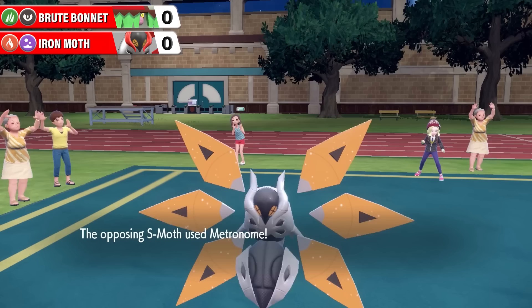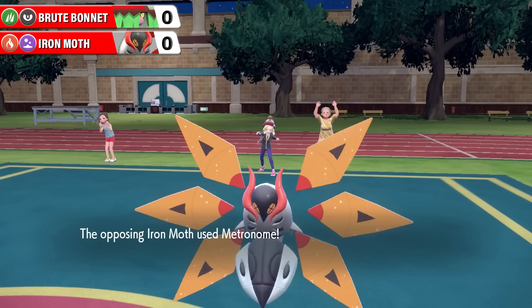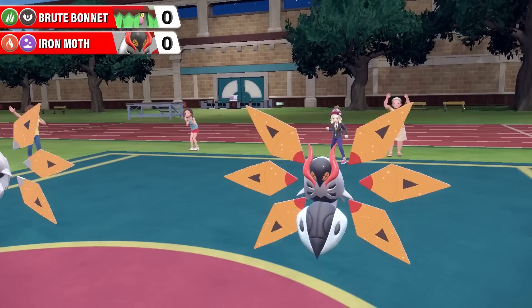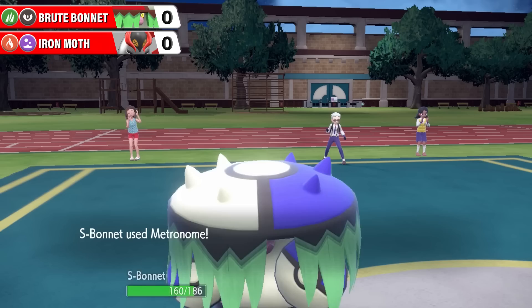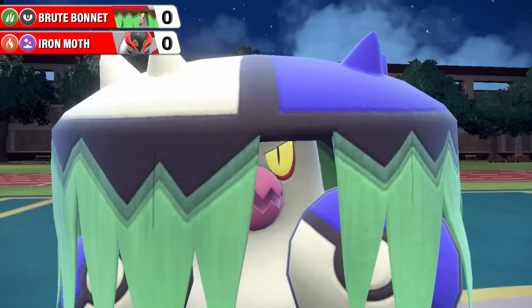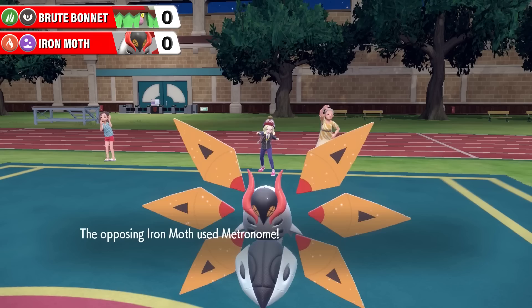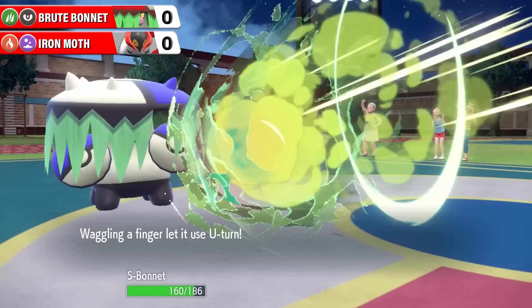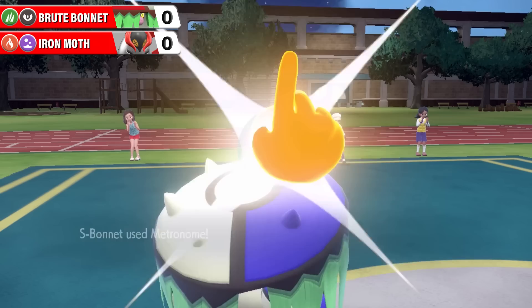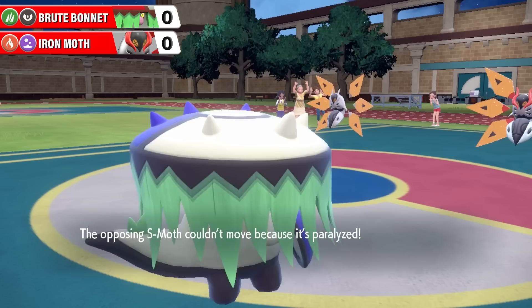Over to Shiny Brute Bonnet to try and turn this battle around. Goes for Pluck, doing barely any damage to regular Iron Moth and eating its Leppa Berry, which at this point of the battle isn't really worth it. Over to Shiny Iron Moth, who snapped out of its confusion and goes for the Metronome - goes for Noble Roar, ignoring that Paralysis as well - down goes the attack and special attack of Shiny Brute Bonnet by one stage apiece. Iron Moth starts off the next turn with Present - shades of Delibird there - barely any damage, must be the 20 base power version. And Brute Bonnet goes for Psych Up, copying the stat changes of Iron Moth. The Paralysis takes full effect on Shiny Iron Moth, and the Wonder Room wears off. Regular Iron Moth now with defense and special defense back the right way around fires a four-times-effective U-turn on Shiny Brute Bonnet, bringing it very close to the danger zone. Brute Bonnet replies with Synthesis to restore HP by half.